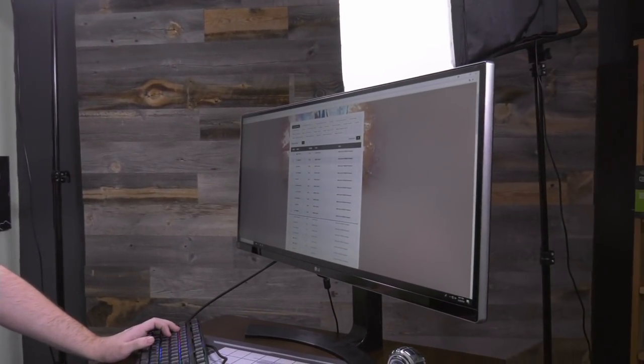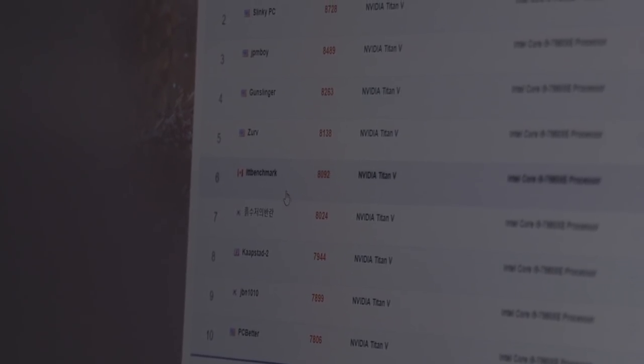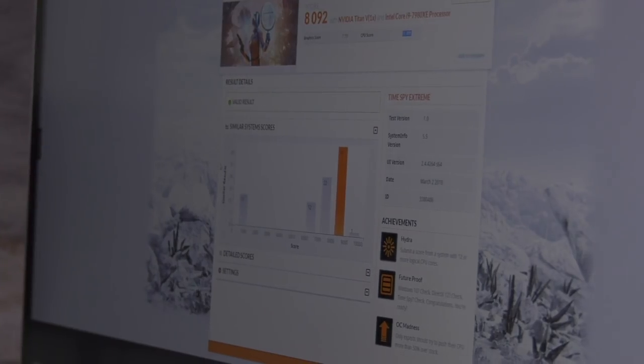This is just a friendly media battle — a little fun for everyone. Linus got a score of 8092 for Time Spy Extreme, and we are down at 11th place. We ran this test last when the Titan V was closer to launch, so I think we can take that. We're going to be fighting over single digit points towards the end, but their score was 7731 GPU and 11,000 CPU — that's what we're shooting for today.